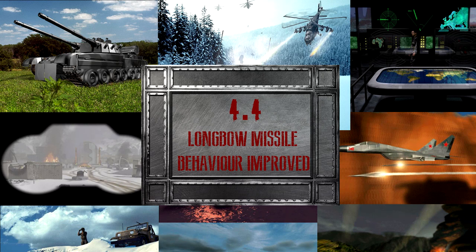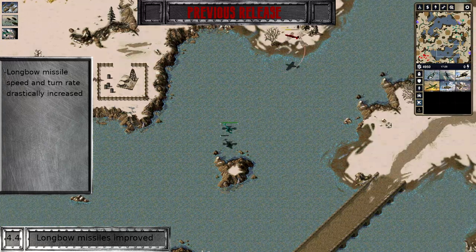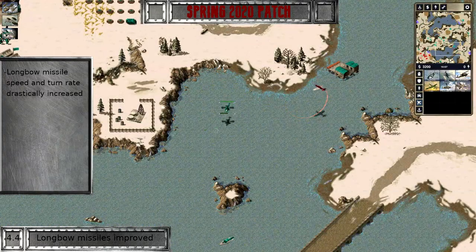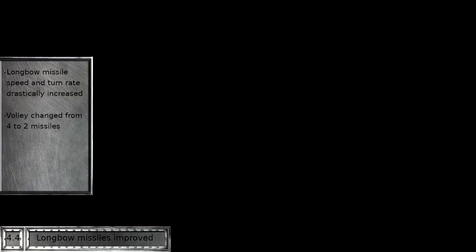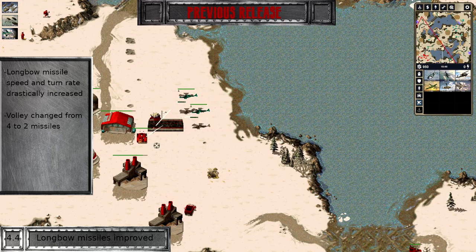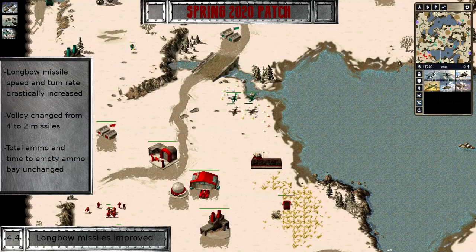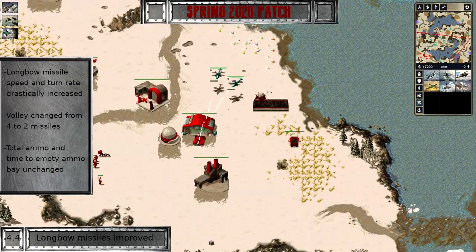Longbow attack helicopters have historically underperformed against fast-moving aircraft. One of their primary drawbacks was the abysmal missile behavior. We are addressing this by increasing missile speed and turn rate, ensuring that once a missile is fired, it will connect with the target. Another problem we are trying to remedy is the loss of DPS by overkill. The Longbow used to fire a volley of four missiles, and as a result larger groups would waste most of their ammo on one single target. We are cutting the burst down to two missiles, with the total payload staying the same. The total time frame for a Longbow to empty its ammo clips is going to be unchanged, so this is a strict buff to its handling.